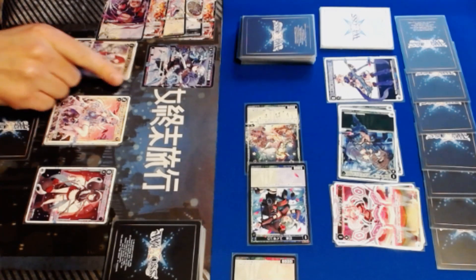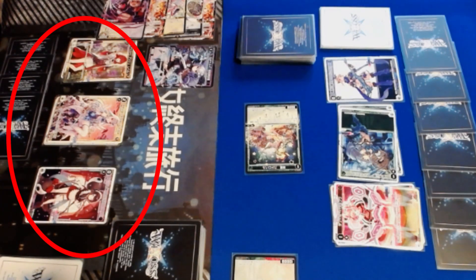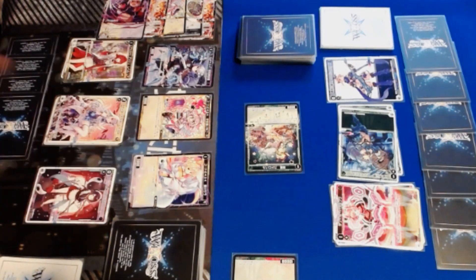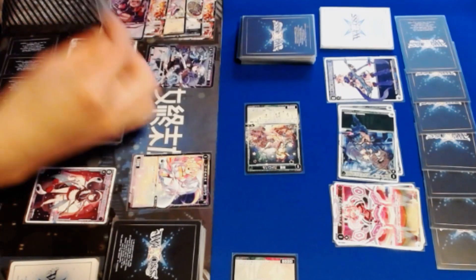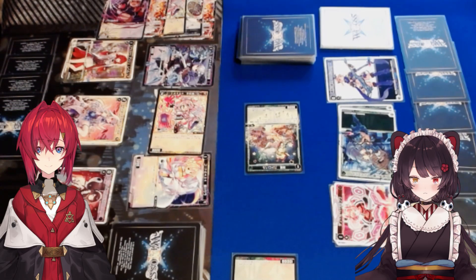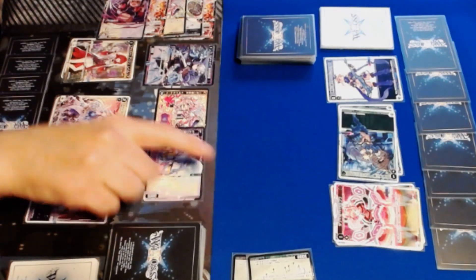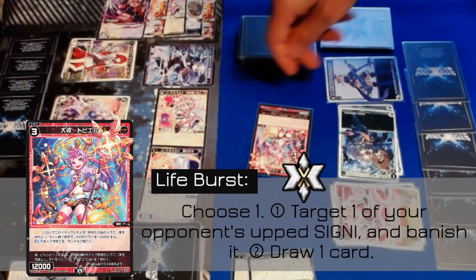The second pre-constructed deck to be released in this first wave is the Nijisanji Collaboration deck. Nijisanji are a group of VTubers, and both the deck Signi and Lurig all feature prominent VTubers from within the Nijisanji group. Your center Lurig is Liza Helesta, and your assist Lurigs are Anji Katrina and Inui Toko. Liza in the center and Anji on the assist are both white, leaving Toko to provide just a small hint of black to the deck.